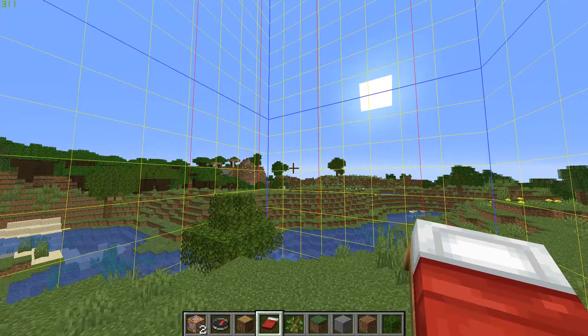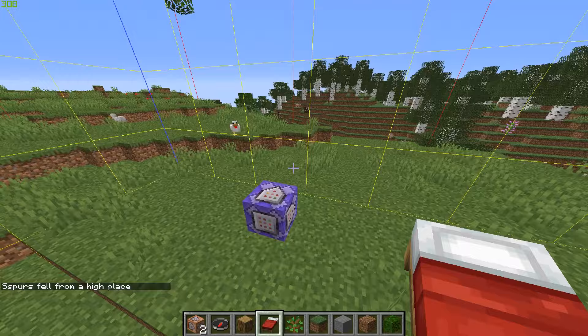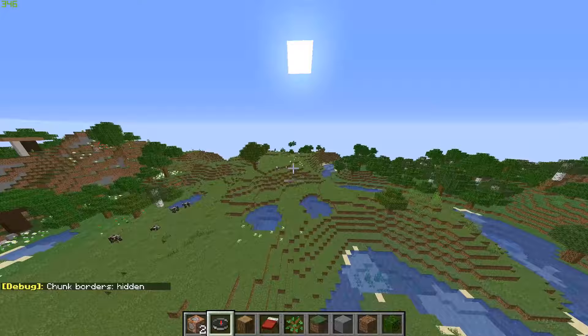One last thing — since your target is always where the world spawn is set, every time you die you'll spawn right next to them. That's a problem if they outsmart you like Dream and you die. So just get a bed and set your spawn point, or type '/spawnpoint', to fix this.